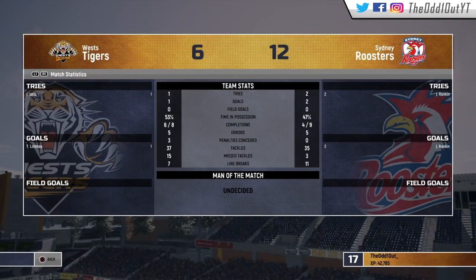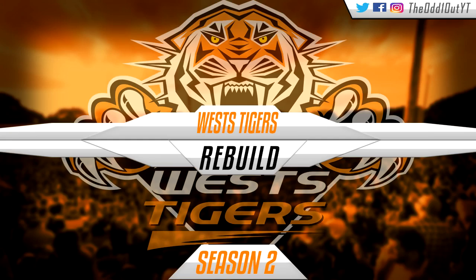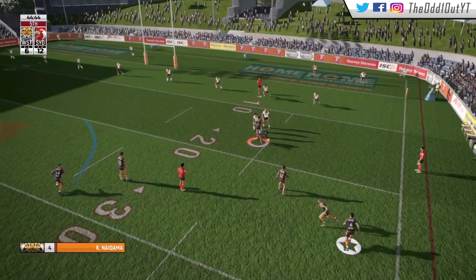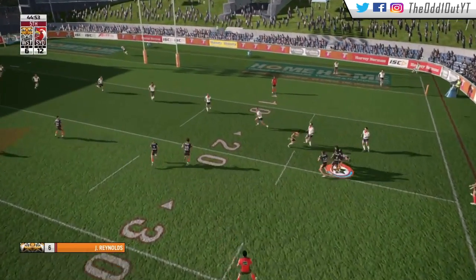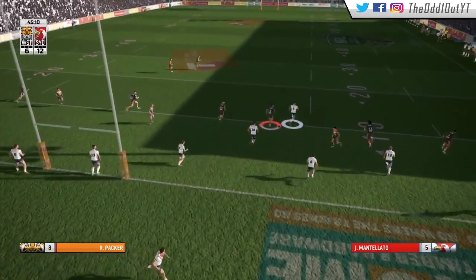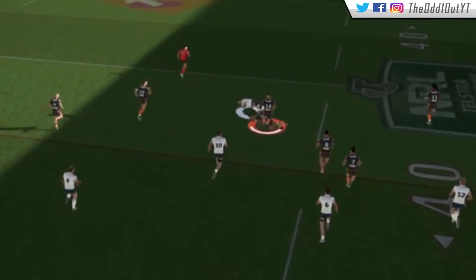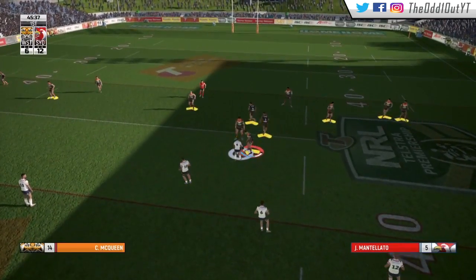Looking at the halftime stats, it's been a terrible half of footy for us — five errors, three penalties conceded, and 15 missed tackles. I find myself trying to pull off set plays, but when you play a little too fancy you end up going side to side with no real go-forward. It's a terrible way to play this game. Obviously I'm not thinking like this while playing live, but it's something to work on — just a little bad habit of mine when playing this game.